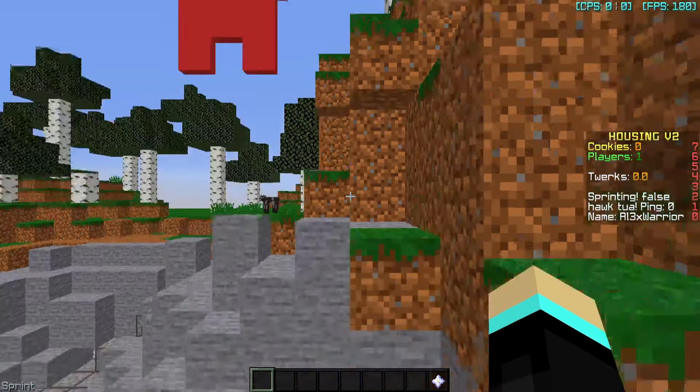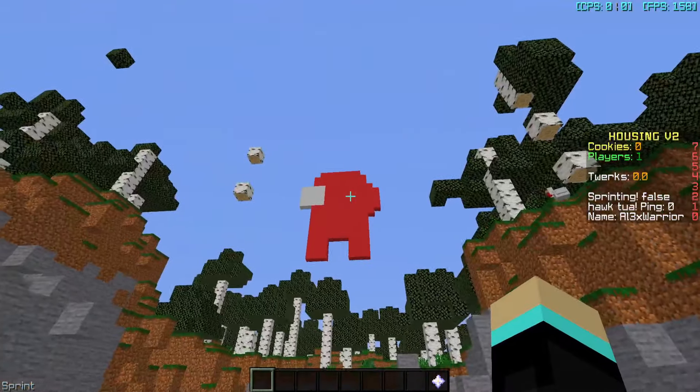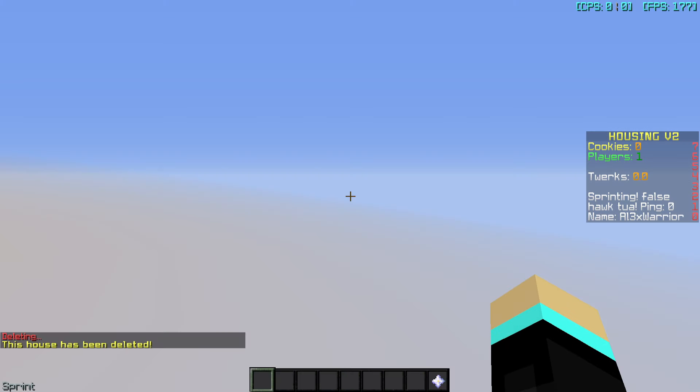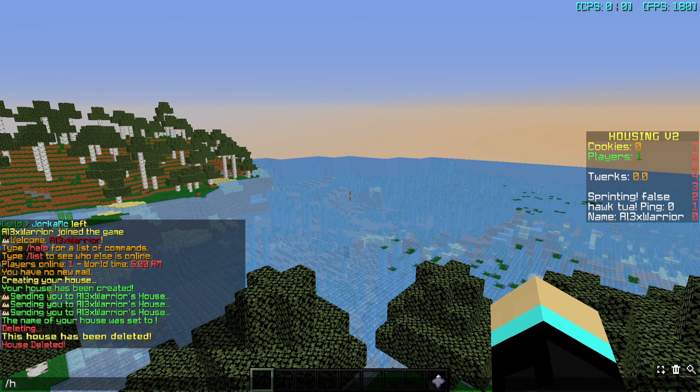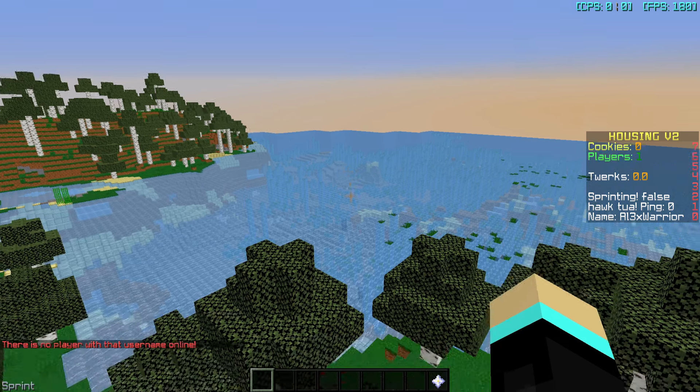So the base of housing was pretty much done. With this, I had the ability to go back to the hub — or in this case the main world, which is also just a vanilla world for the moment — along with deleting your house, setting the name, which doesn't do much at the moment, as well as visiting another user's house, though I don't actually know if this works because no one's here to test it with me.